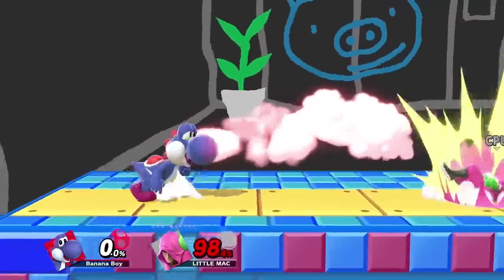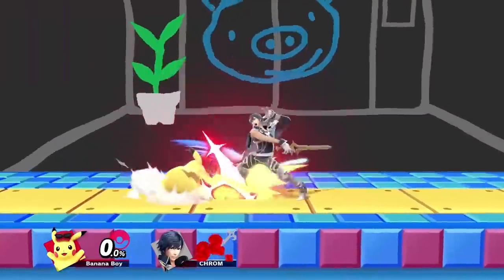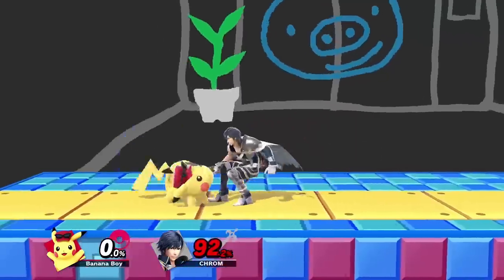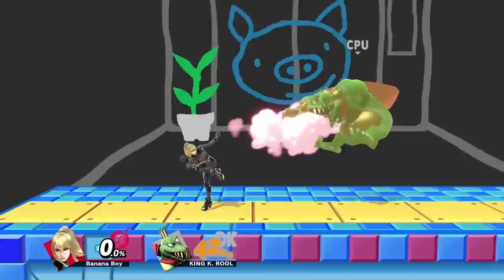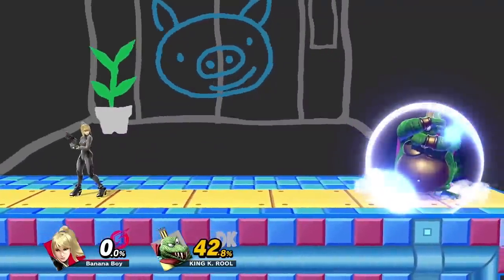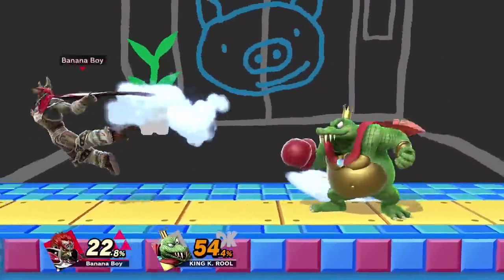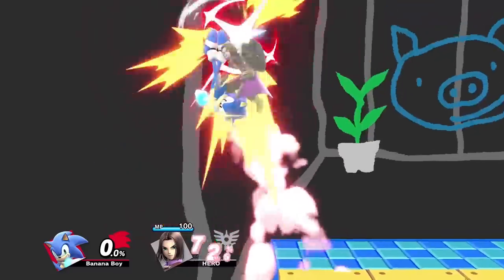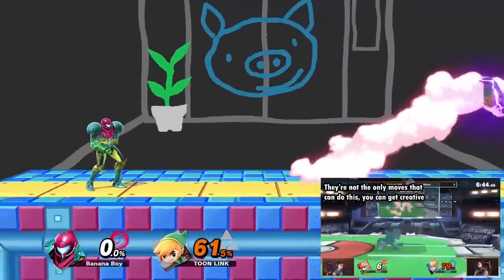Now there are some situations where you wouldn't want to run right next to the opponent, such as if you're trying to hard punish tech roll in. In this case, simply stand within range to punish tech roll in and hit them with a charged smash attack or combo starter. Still, only go for this if you're pretty sure they'll tech roll in, since you'll miss out on covering other options — plus a lot of smash attacks can get punished if they whiff. Generally, projectiles are some of the best moves for covering multiple options at once.